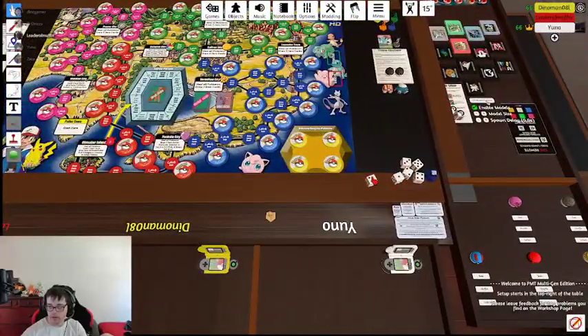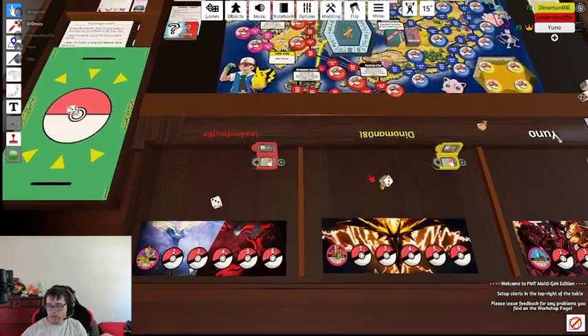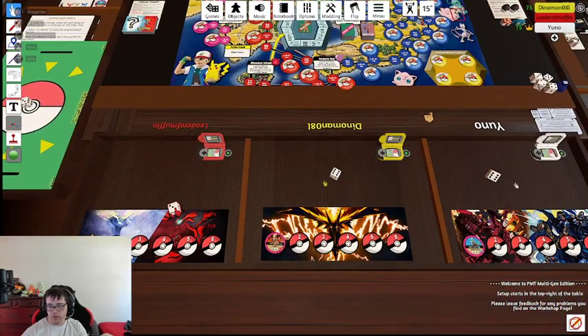Alright, everybody get your own die. Just one. Just roll on your table. If you hover over it and hit R, it automatically rolls. I got a two. I got a two. I got a three.